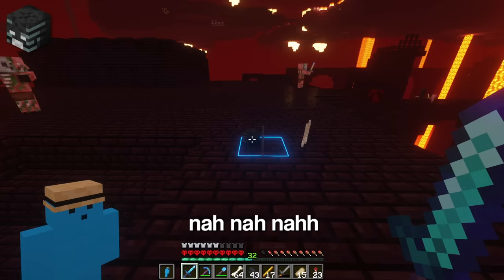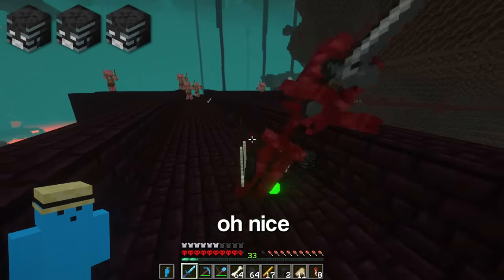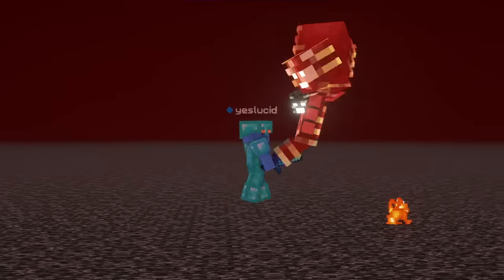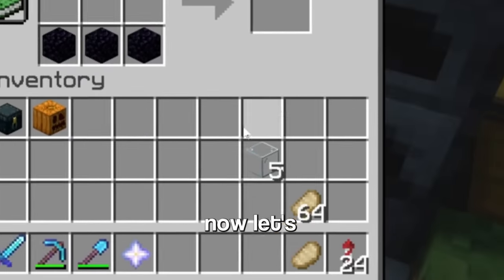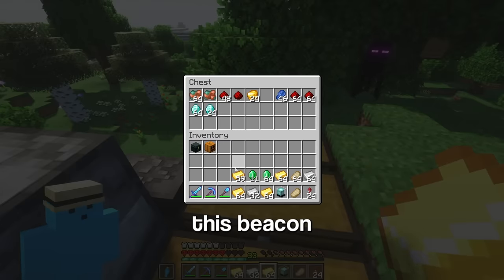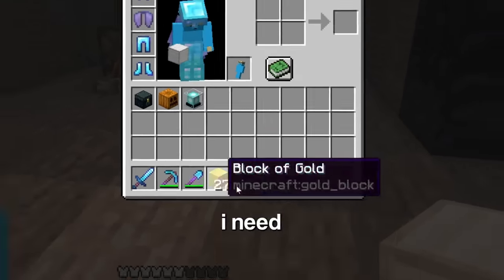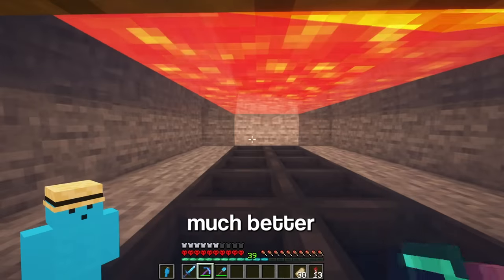First try. Now I've got the three wither heads, I just need four soul sands. Let's summon the wither. Okay, that was surprisingly easy. Now let's craft the beacon. I need 164 blocks for this beacon and this is not gonna cut it. And after about an hour, I've got all the blocks I need. I've now just gotta build the beacon. There we go. Oh yeah, that's much better. Now I just need some andesite for the texture.